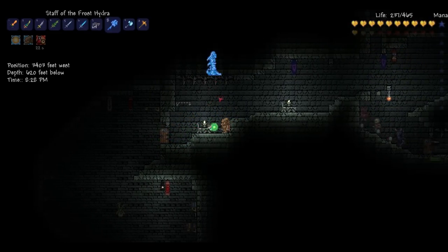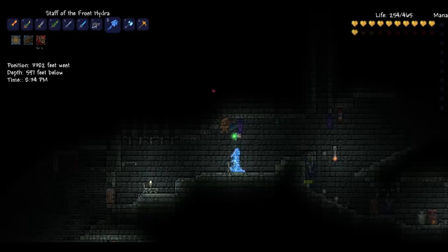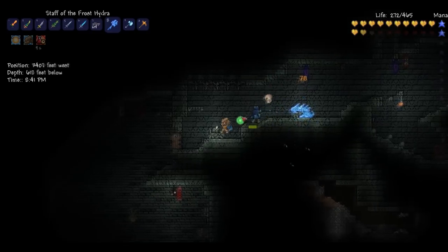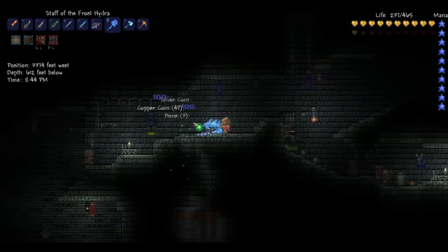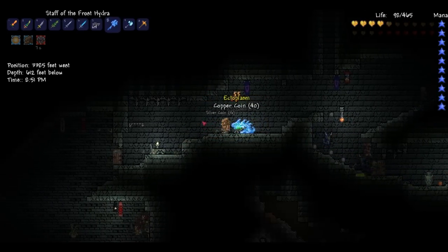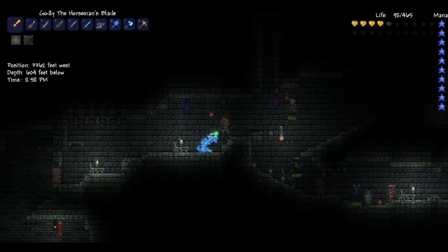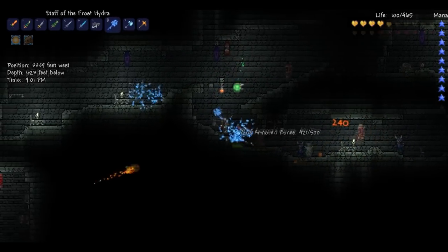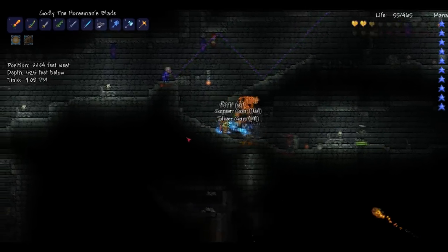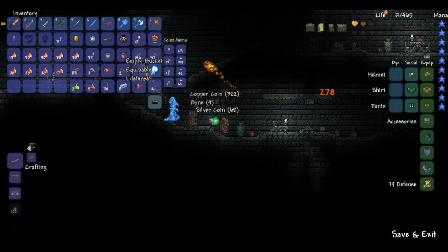You can spawn it practically anywhere, but you can't spawn it in the air, and you can't spawn it in blocks. I just want to see if you can spawn it in the air. It's not that effective. Vampire Knight is still my favorite weapon, but definitely very, very cool, this one. And I think it deals the most damage out of all the weapons that you get from the chest. That has been the Staff of Frost Hydra.